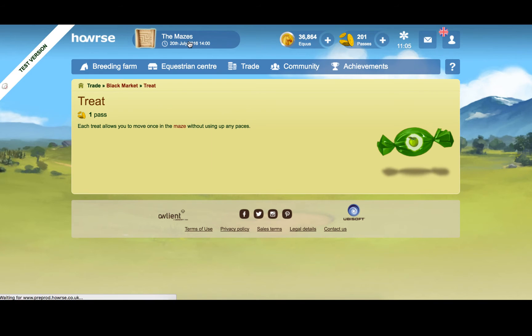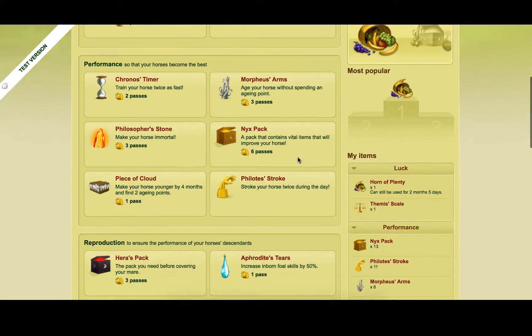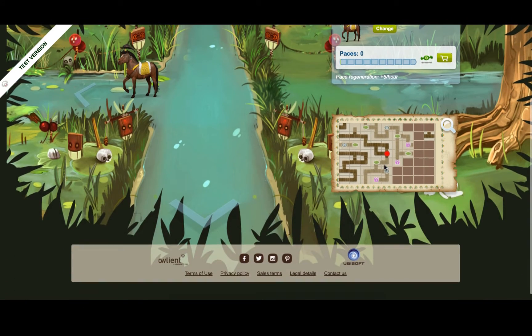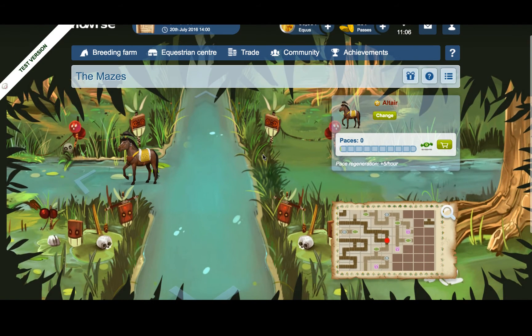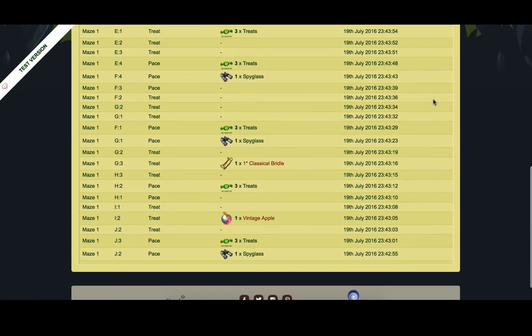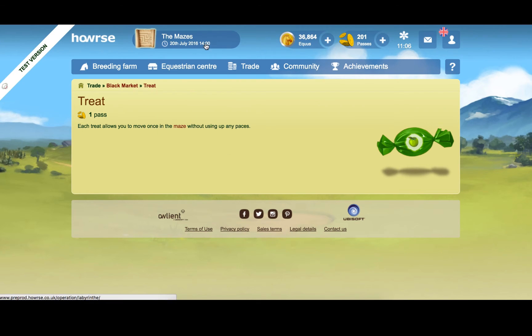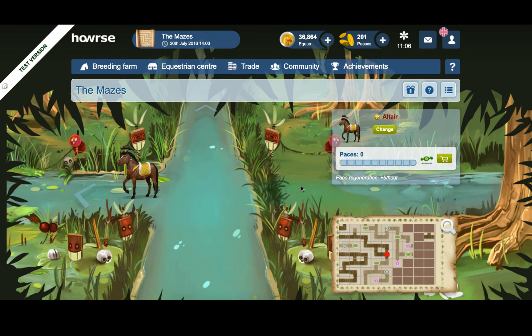Maybe I have to go and buy treats in a different manner. Let's have a look. What's the only way to buy treats? Not that I can see. That's going to be a lot of use if I can't actually buy any treats to do this. There doesn't seem to be a way to do it. Each treat will allow you to move once in the maze without using any paces, but it's not allowing me to buy any. It's probably just listing my moves so far. How do you move the maze? Treats — which I seem to be incapable of buying, and I'm really disappointed about that. It looks like I won't be able to continue because there's no way for me to move anymore.